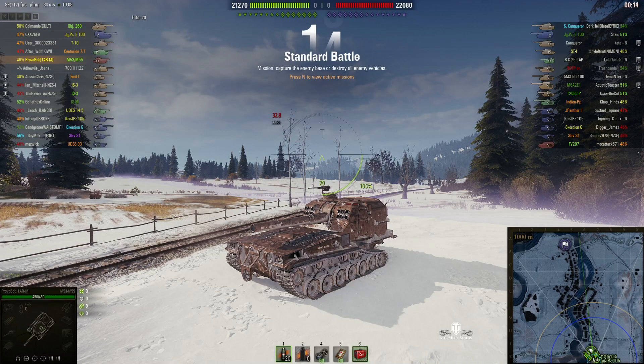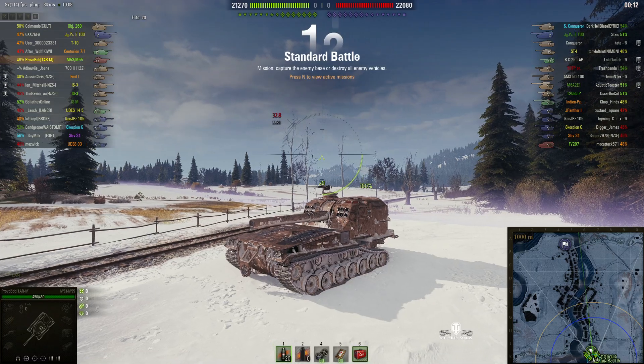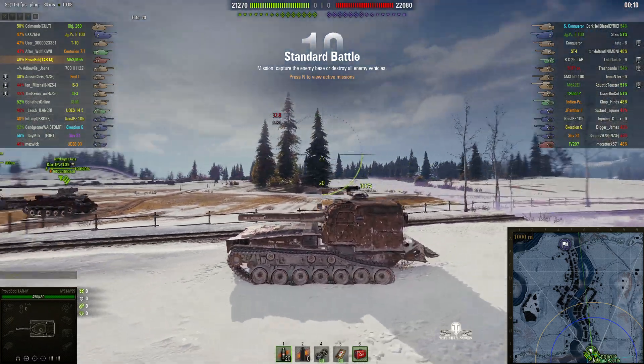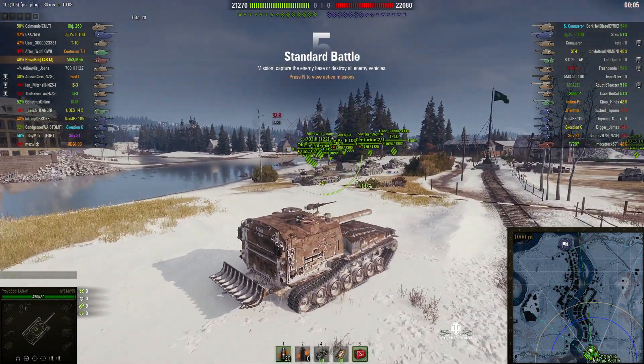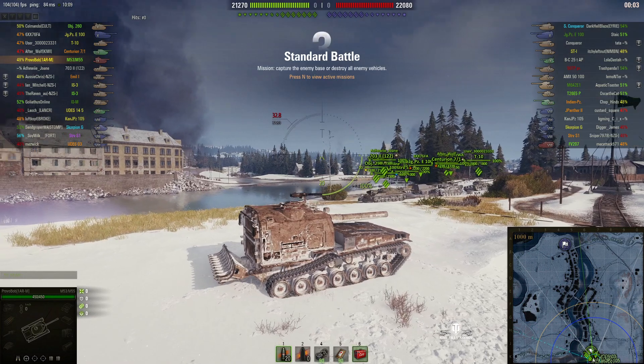Welcome back to WhatRTNibs with General Disturbance. This is the M53/M55, the tier 9 American SPG. It's located on the south spawn of Erlenburg and this one is under the command of Provo Bob.